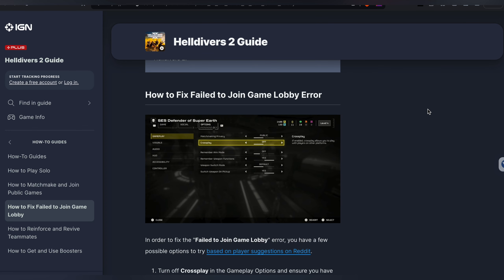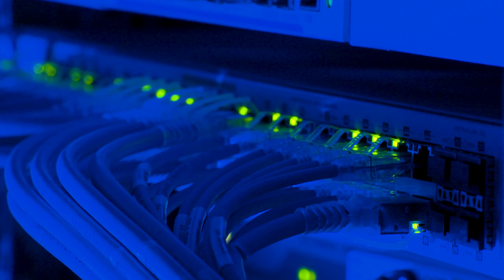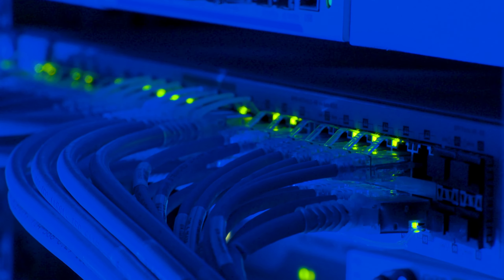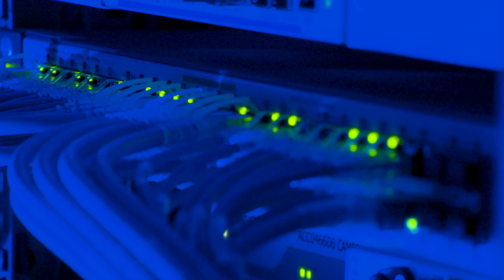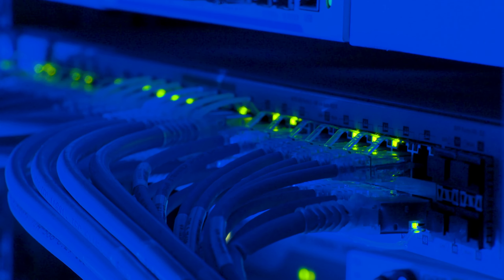Another step is to check your internet connection. A stable internet connection is crucial because Helldivers requires a reliable network to connect to its servers. Verify your device is connected to the internet and perform a speed test to check stability. If you are using Wi-Fi, try moving closer to the router or switch to a wired connection for better stability. You can also restart your router — unplug it, wait at least 30 seconds, then plug it back in and wait for it to fully restart.